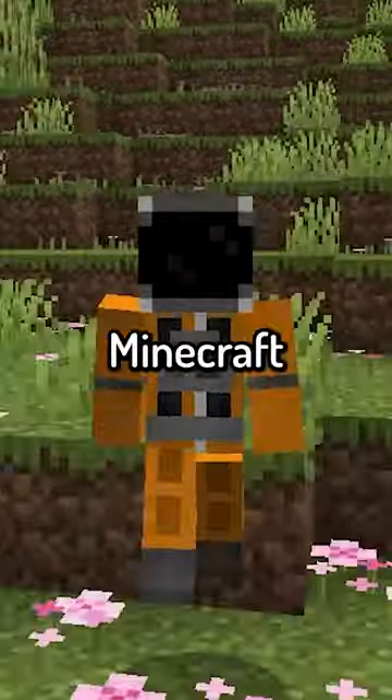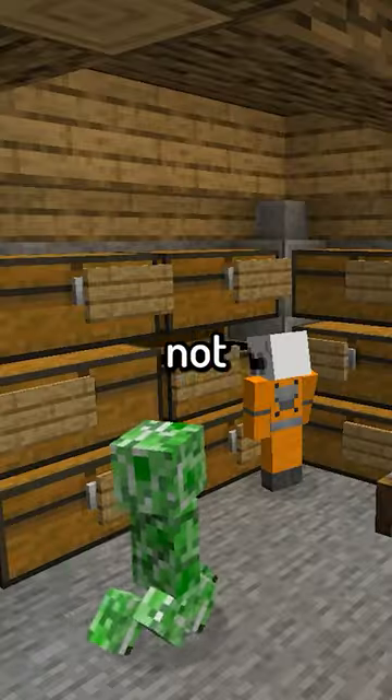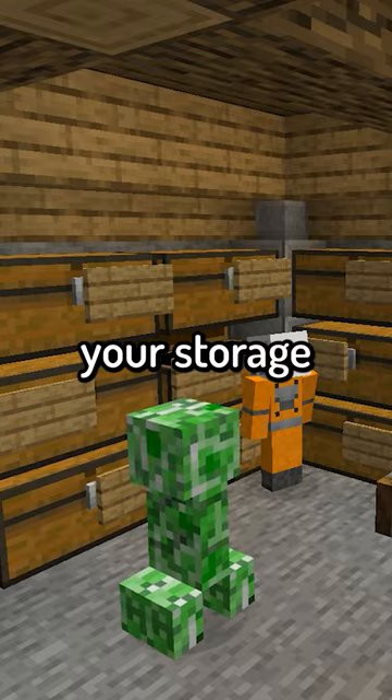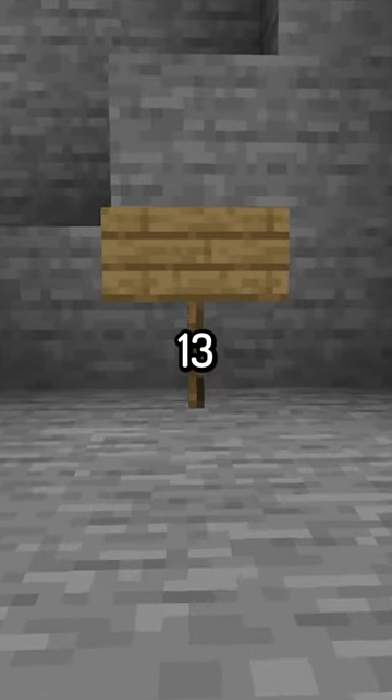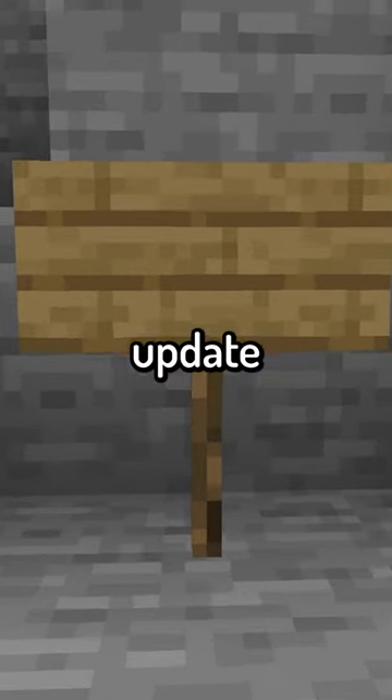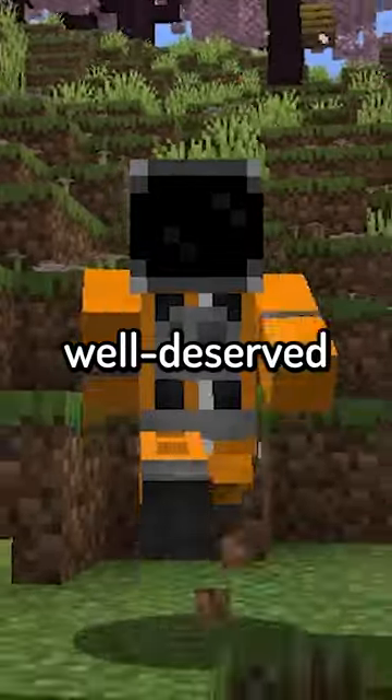One of the most annoying things in Minecraft just got fixed. And no, I'm not talking about a creeper blowing up your storage room — I'm talking about this particular block that you've probably used thousands of times. The sign, after 13 years of not receiving a functional update, is finally getting a well deserved upgrade.